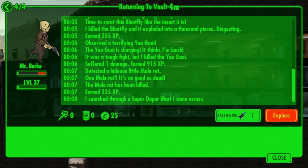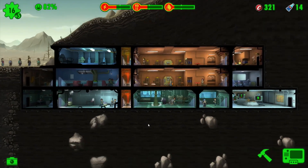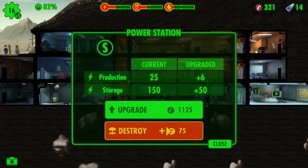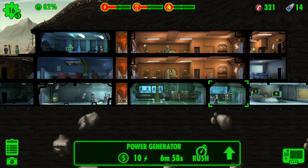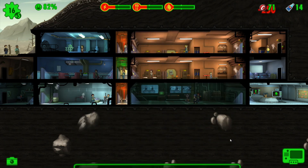He's nearly dead. Let's recall him - use a quantum so he gets back before he gets killed. We need more power, we really do need more power. Production upgraded to six, storage to six. It's going to take another thousand caps to upgrade the power station. I've got a power generator there - that's going to be 250 to upgrade. Let's upgrade that.